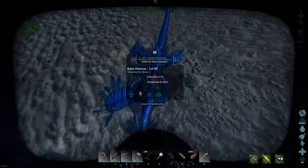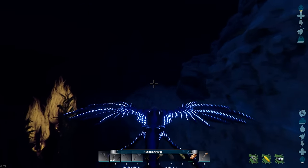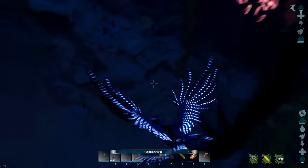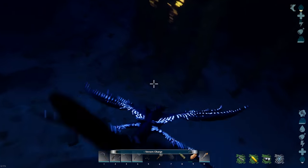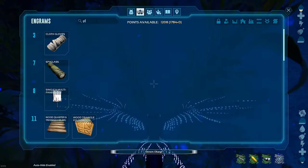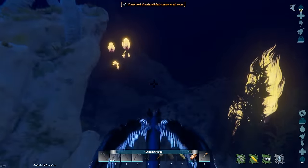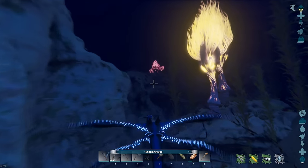Now we have our fully grown Glaucus, and this is not sprinting, not imprinted — look at how fast it is! Let's sprint now — oh, it is beautiful and it is speedy. It is so smooth, guys. This is incredibly responsive. This is probably going to quickly be my new favourite sea creature. The saddle itself is available at level 88, so this is definitely intended to be quite a late-game creature. You really shouldn't just charge in with a Baryonyx — it's not going to work.